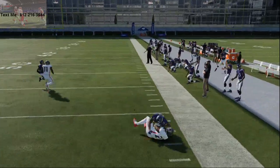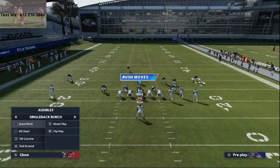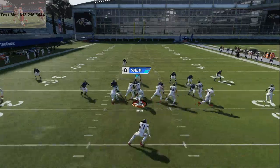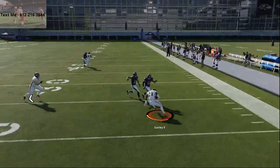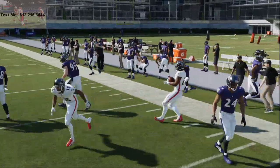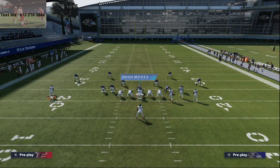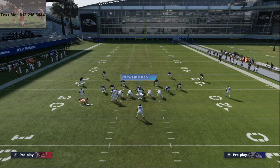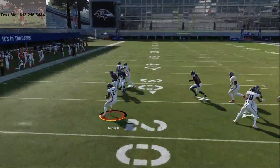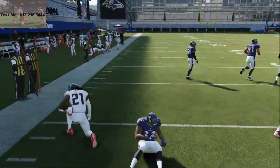If the defense has given you any indication that you can get outside on them, take that opportunity every time. I love to motion Calvin Ridley out to the right — you see how you get those cut blocks and then you can double juke back inside. With Todd Gurley or a good running back, this is going to work very well. You can also flip the play to run it to the left, and it's a very fast flip — literally less than a couple seconds.